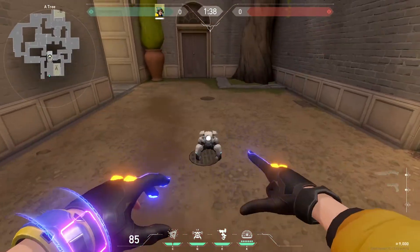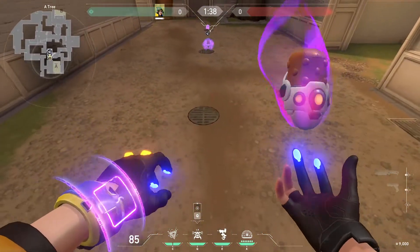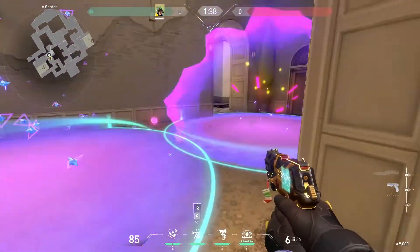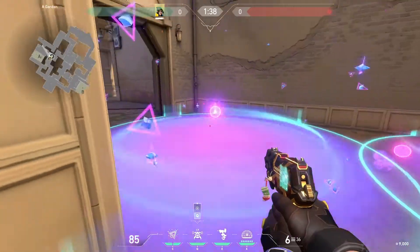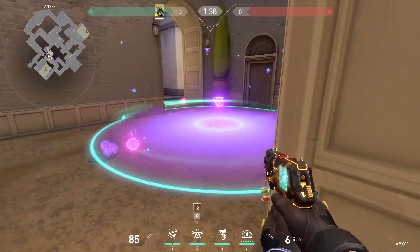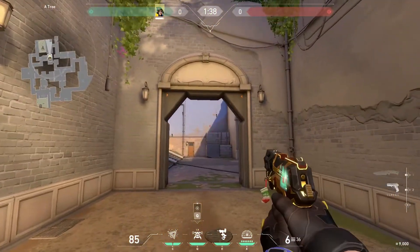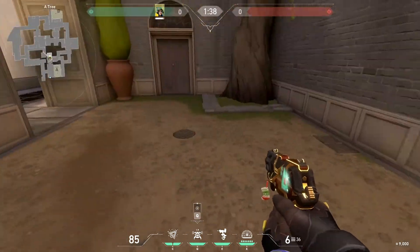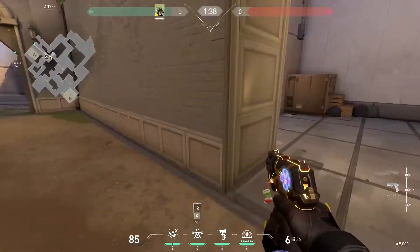The best garden setup, if you're trying to get maximized damage, is this one. Same principle — it basically locks out all of garden as soon as they push in and activate it. You're going to get a good solid amount of damage, and combining it with a turret up there will slow them and keep pressure on.